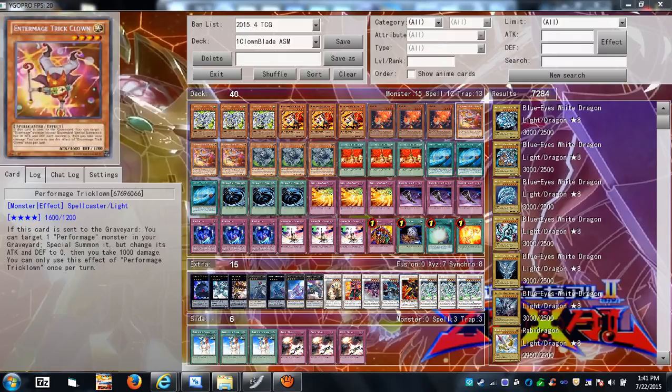Inzektor Firefly is also useful with Performage Trick Clown — a nice quick Rank 4 engine. You could do a first-turn Rank 4 play. There's no Cyber Dragon Infinity in here; it'd be nice and I could modify the deck to incorporate it, but that means knocking off a couple of extra deck cards. The deck is largely synchro-based and Assault Mode is the main strategy.